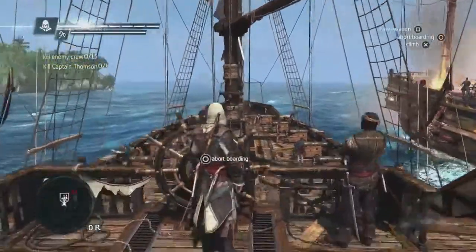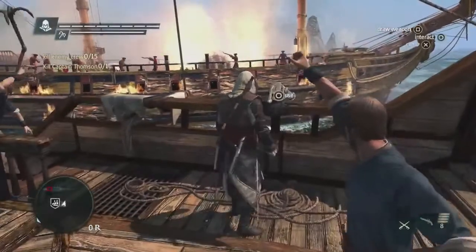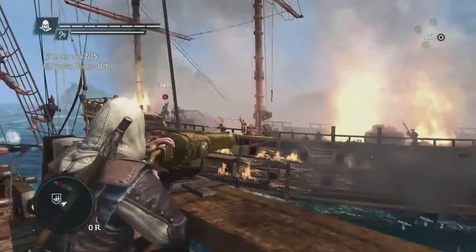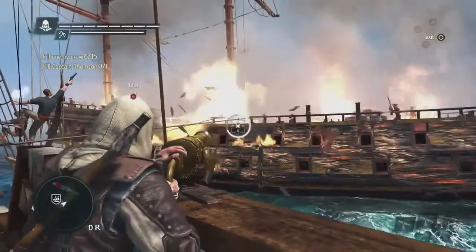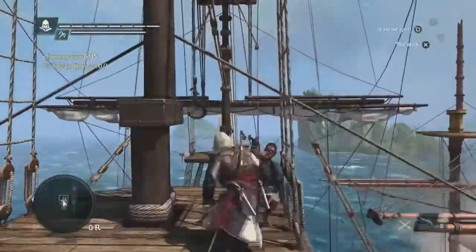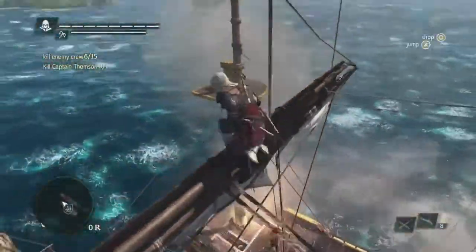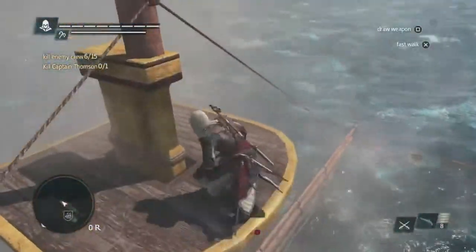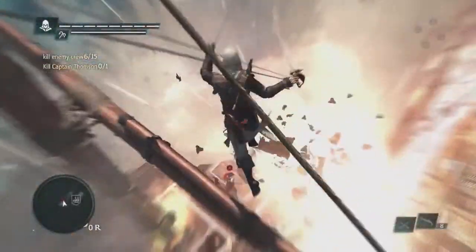We have two objectives. One is to take out the crew, so we're going to use the swivel gun. We could have jumped into the water instead, climbed up the mast and taken advantage over the enemy crew. We can even swing with a rope to go in guns blazing. But now that we've taken out some of the crew, we're going to go after the captain using Edward's abilities to navigate — seamlessly jumping from one ship to another to take out the captain by surprise and win the boarding.